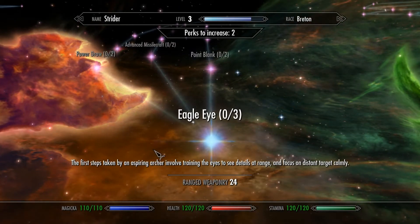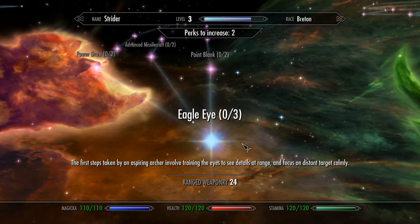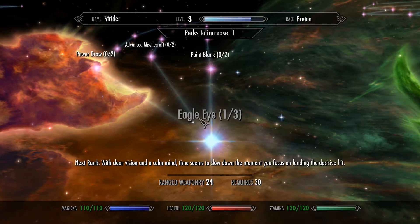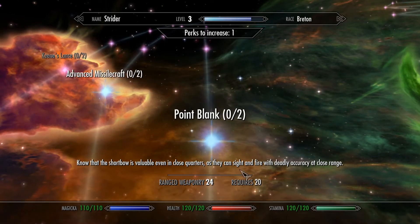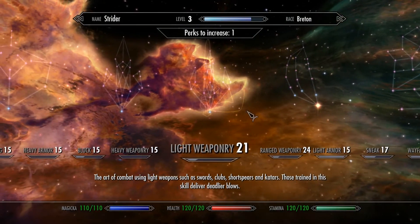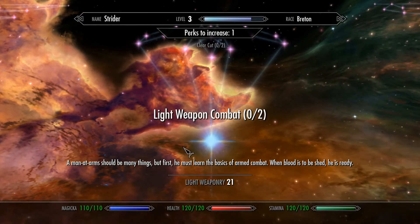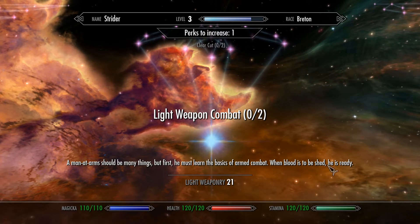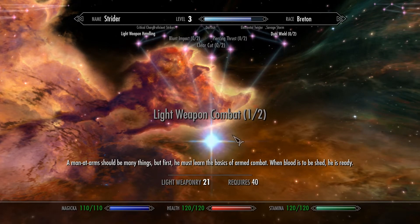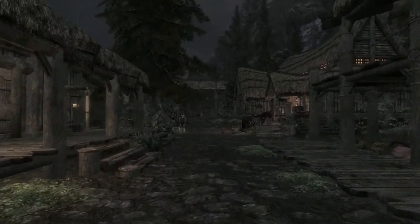The first steps taken by a sparring archer involve training the eyes to see detail at range and focus on distant targets calmly. Let's go ahead and do that. And for our second perk point, I think we should put it into light weaponry. A man at arms should be many things, but first he must learn the basics of armed combat. When blood is shed, he is ready. Great, let's set off for Whiterun.